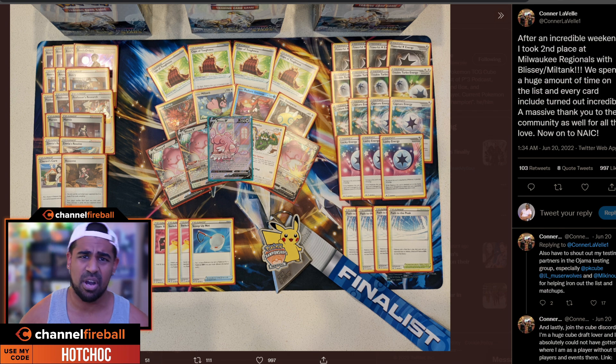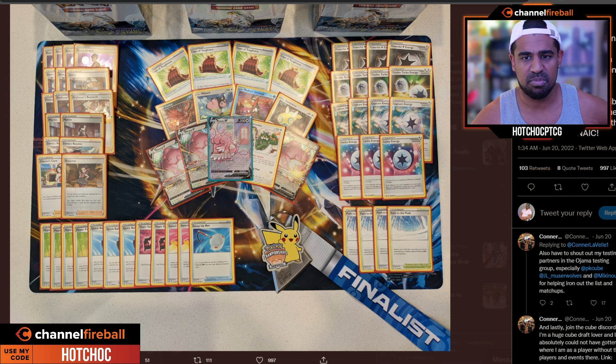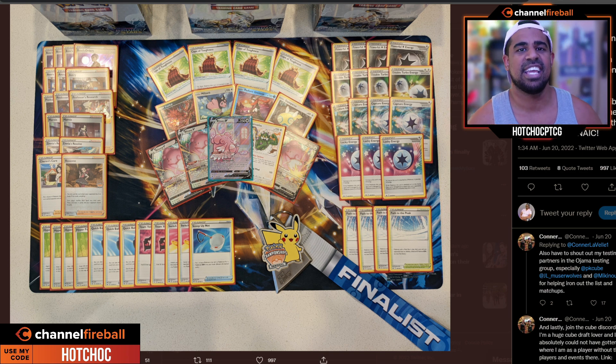We've also got Miltank here, which can work with all the energies that Blissey can, but it's also immune to V Pokémon damage — so if your opponent gets a little crazy, you can use Miltank to take some prizes. Worth noting: Blissey's 250 HP basic Pokémon — if you put a Cape of Toughness on there you get to 300 HP, which is rather crazy. This list runs four Hyper Potions. Discarding energy doesn't matter because you fling them straight back into play. We've got a couple of Switch Carts which let you switch your active basic Pokémon and heal 30 damage, two Team Yell Towels healing 50 from both Pokémon, and one copy of Cheryl's Care to get back a colorless Pokémon into your hand.